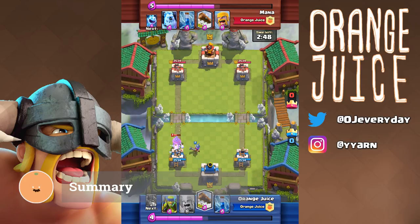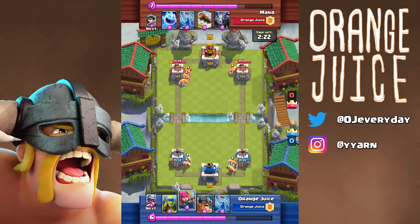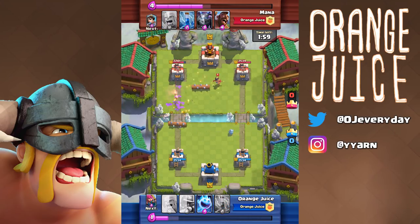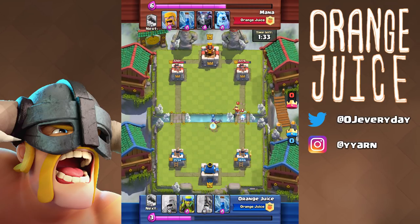Musketeers have a slow move speed, so splitting Musketeers in the back makes sense since you can accumulate Elixir to support them. Since Elite Barbarians have a much faster move speed, when you plant them in the back, you won't have as much Elixir to support them — they're very costly and very hard to snowball since they're so fast. A Mega Minion or Archers in the back are much easier to snowball into a larger push since they're significantly slower.